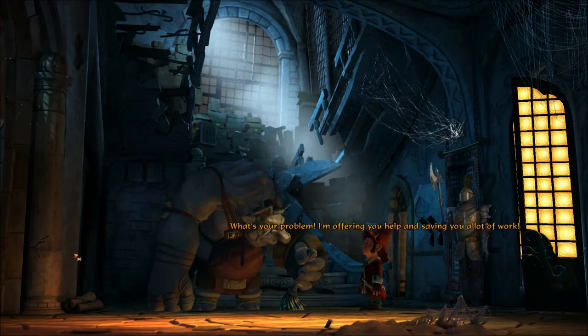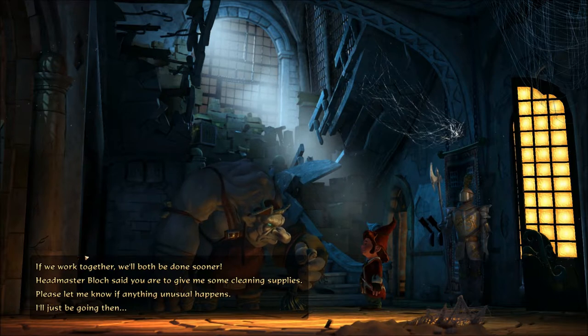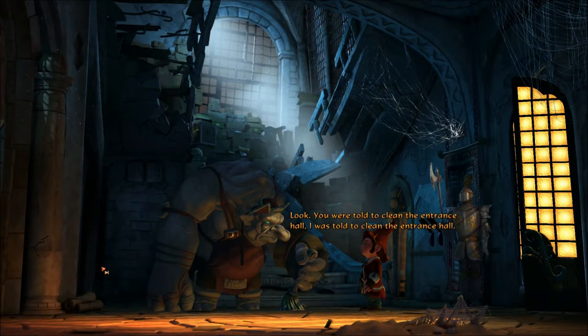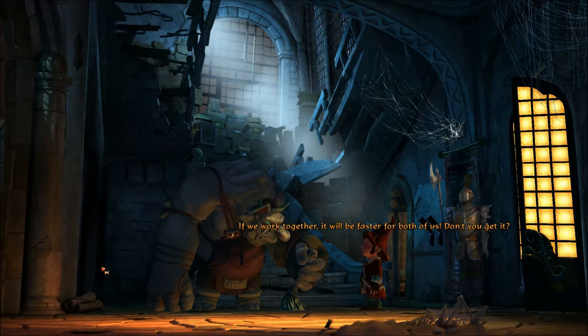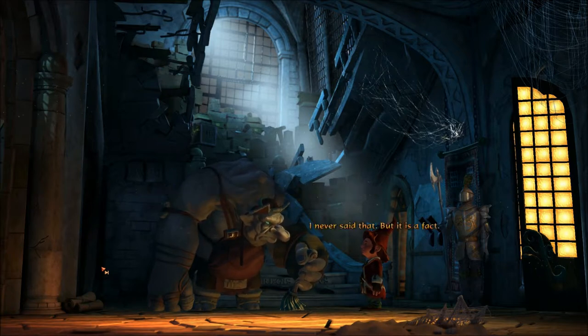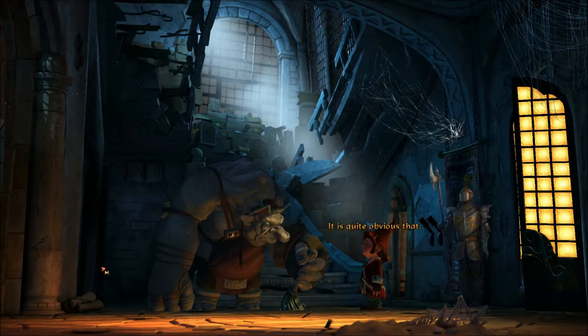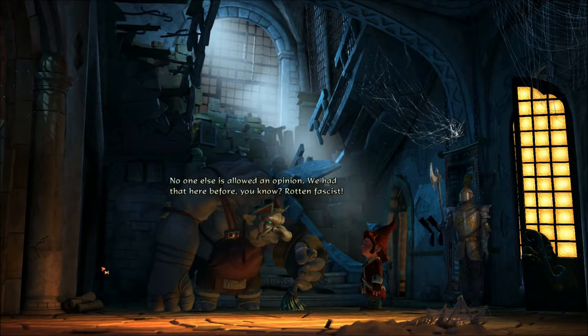What's your problem? I'm offering you help and saving you a lot of work. But if we work together, we'll both be done sooner. You were told to clean the entrance hall, I was told to clean the entrance hall — if we work together, it will be faster for both of us. Don't you get it? 'Sure, Professor Brain should know. The rest of us are idiots.' I never said that — but it is a fact. 'Don't know about anything but want to play the big man here? No one else is allowed an opinion. We had that here before, you know. Rotten fascist.'